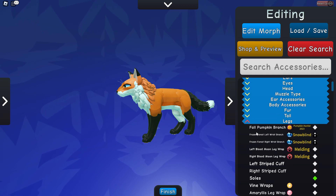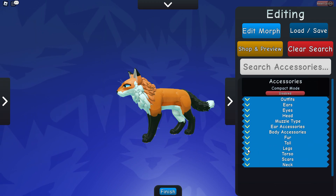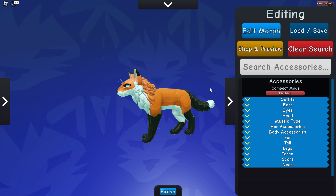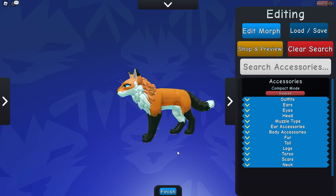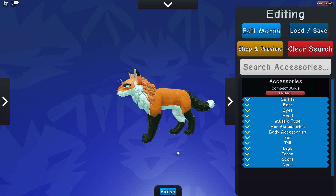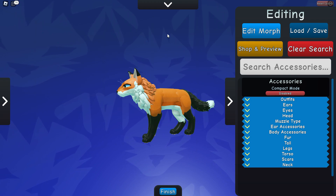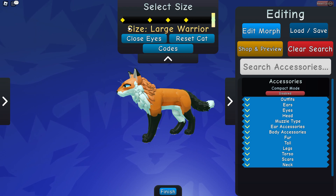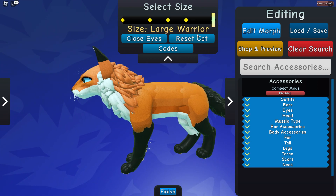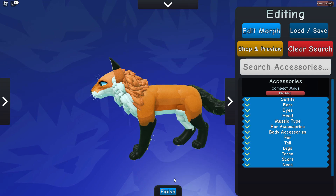So first things first when you're making a fox — or really any OC, character, morph, skin, whatever you want to call it — you want to think about what you want your character to be like. Would they go to the Dark Forest when they died? Would they go to StarClan? Would they be exciting or boring, grumpy, old, or young? A tip for whenever you're creating any morph or OC: always set it to large so you have a bigger canvas. If you're making a kit you can do that, but it's harder to zoom in. I suggest doing large warrior.